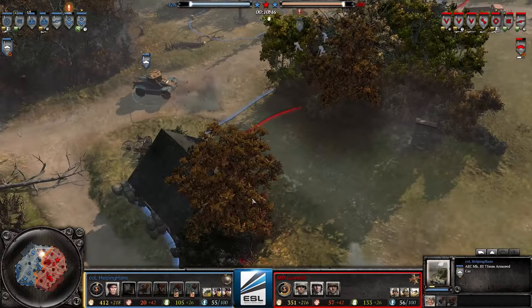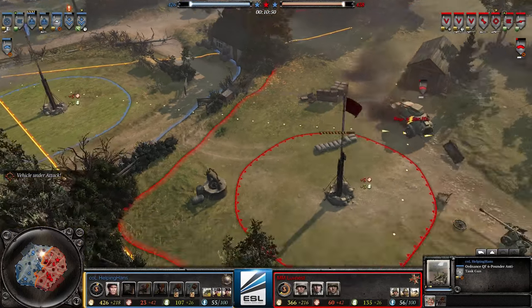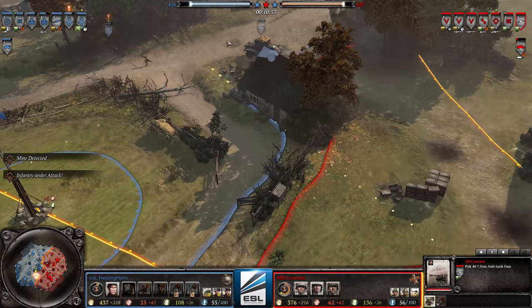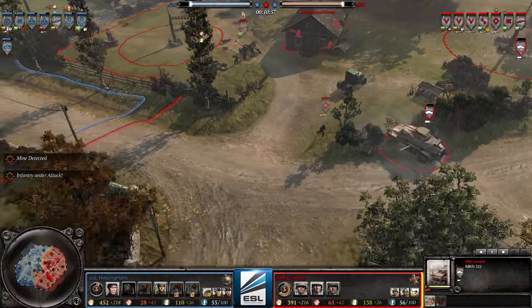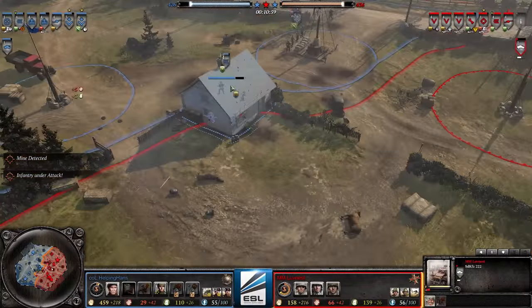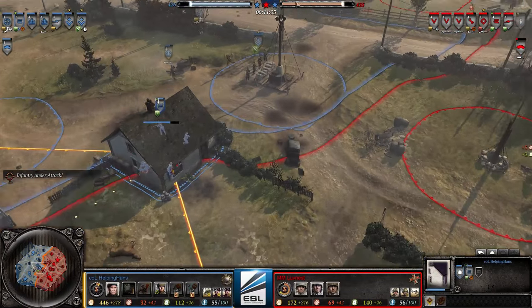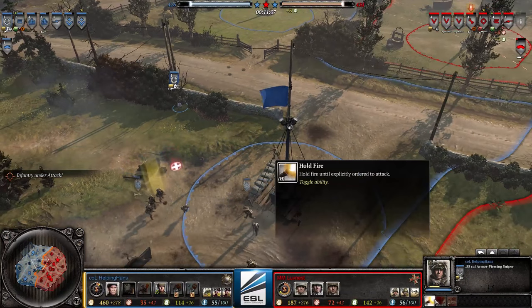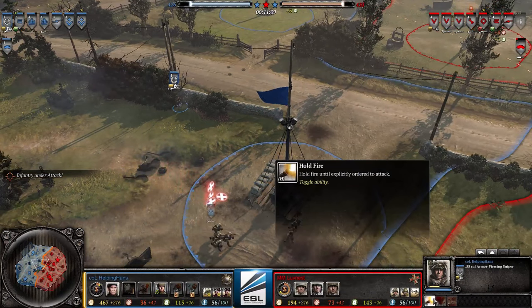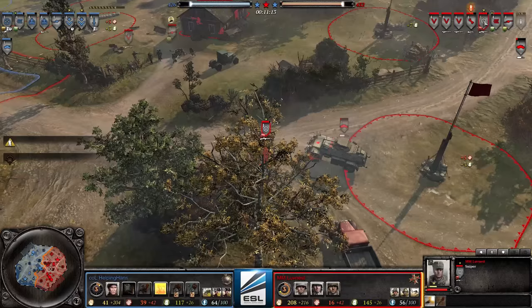There's a stalemate now — no one is attacking. Both players are thinking about tactics and which direction to strike. An AT shot nearly gets the 222! Almost got it — lucky, lucky scout car. The 222 managed to survive and is holding this area really nicely. The British sniper is not on hold-fire, so he is ready to engage.